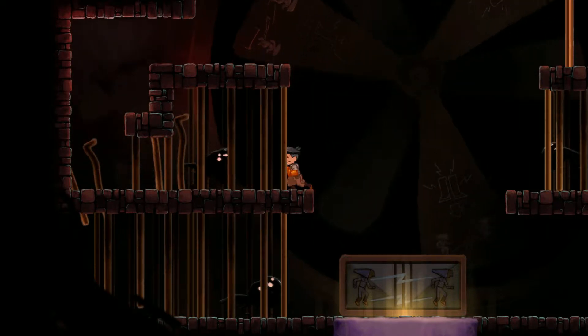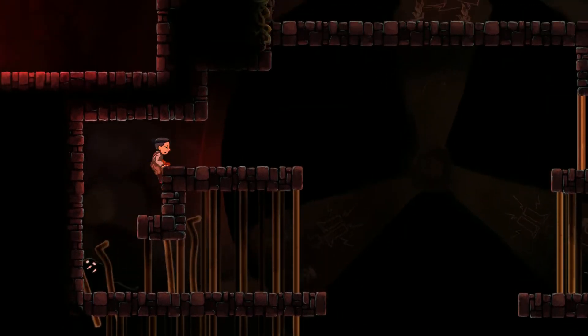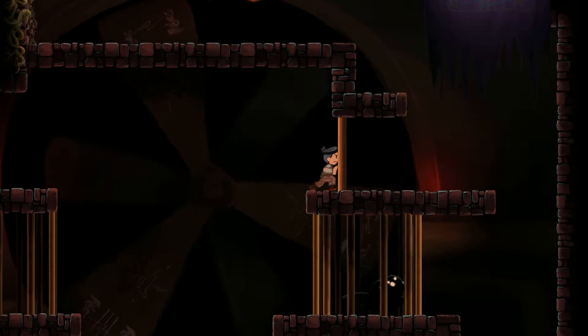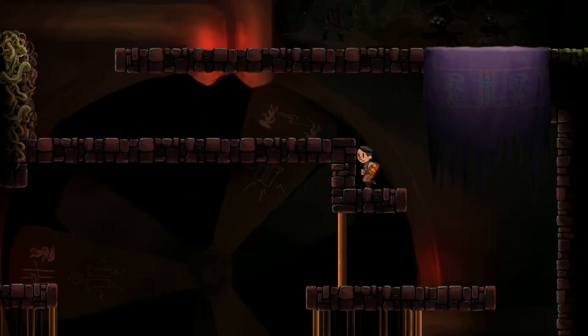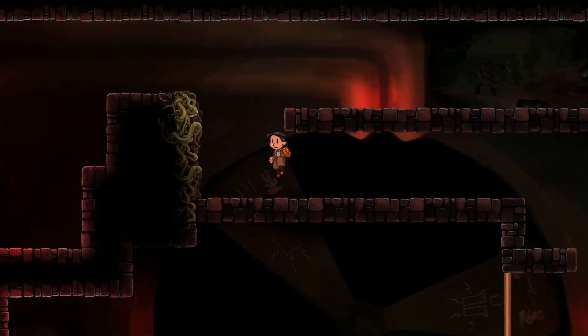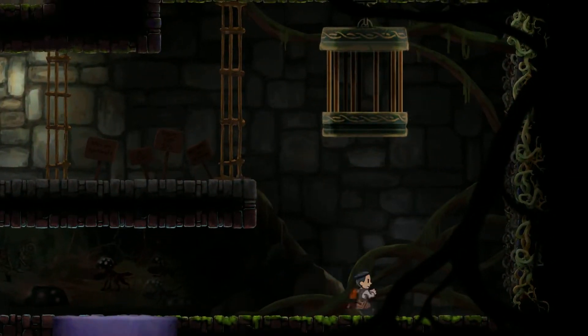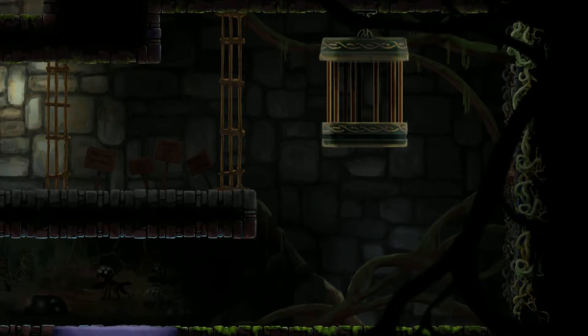As you can see, you cannot walk through these bars normally, but you can blink through them very easily. It's kind of like the skill from Dishonored a little bit, although this is obviously 2D and not really 3D. But it's kind of the same principle, and it's fun. It basically will now allow us to advance where previously we could not.